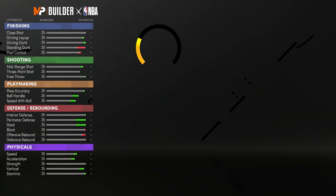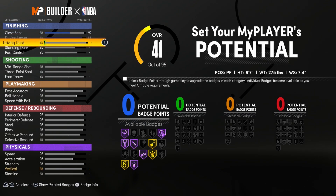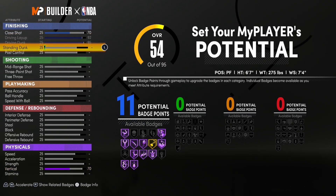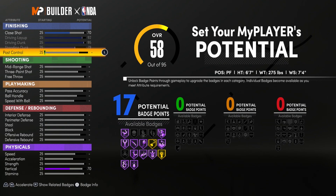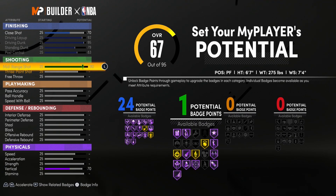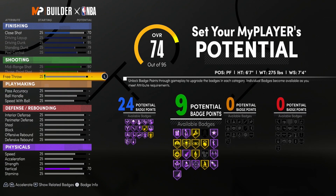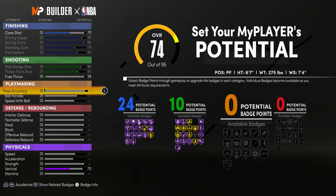Now we're going to set the potential. For close shot we're going to put it at 70, we're going to max out driving layup, max out driving dunk, max out standing dunk, and post control maxed out — so we have 24 badge points for finishing. For shooting, we're going to max out mid-range shot, max out three-point shot, and put free throw at 3, giving us 10 potential badge points for shooting.